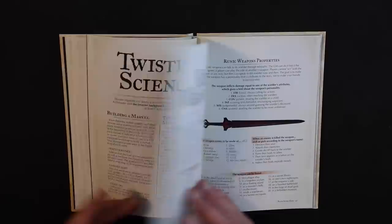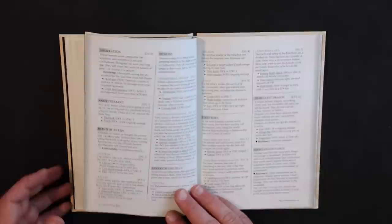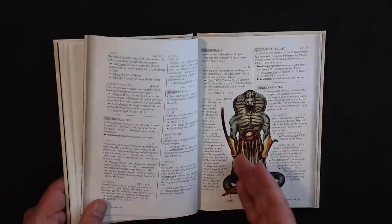Runic weapons allow you to create a cursed weapon like Elric's Stormbringer. The bestiary has some unique creepy monsters like the Blind Hunters, Eaters of the Dead, Ghost Legionnaires, and Hollow Monks, as well as traditional sword and sorcery fare like snake people.